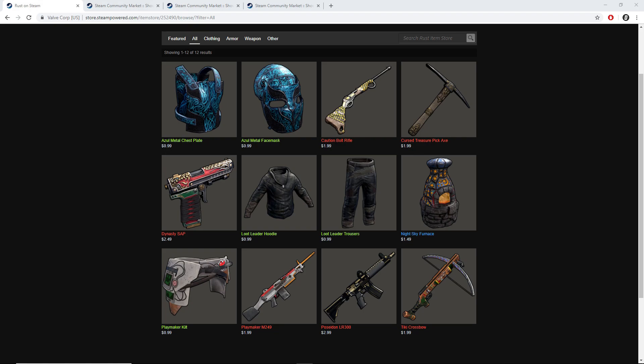There's no certain theme this week, although I'm trying to complete several sets that have already been released — such as the Azul wands, some loot leader stuff, and most importantly the playmaker set.